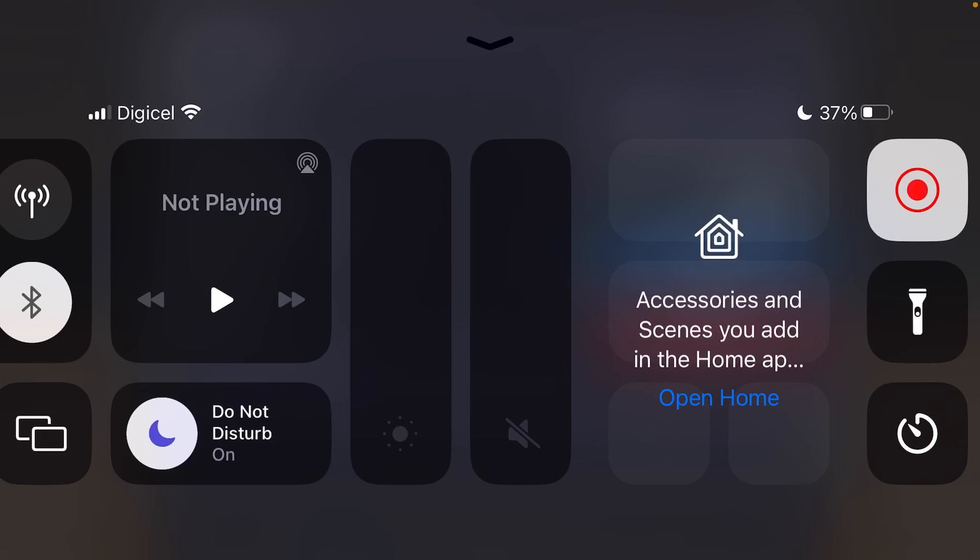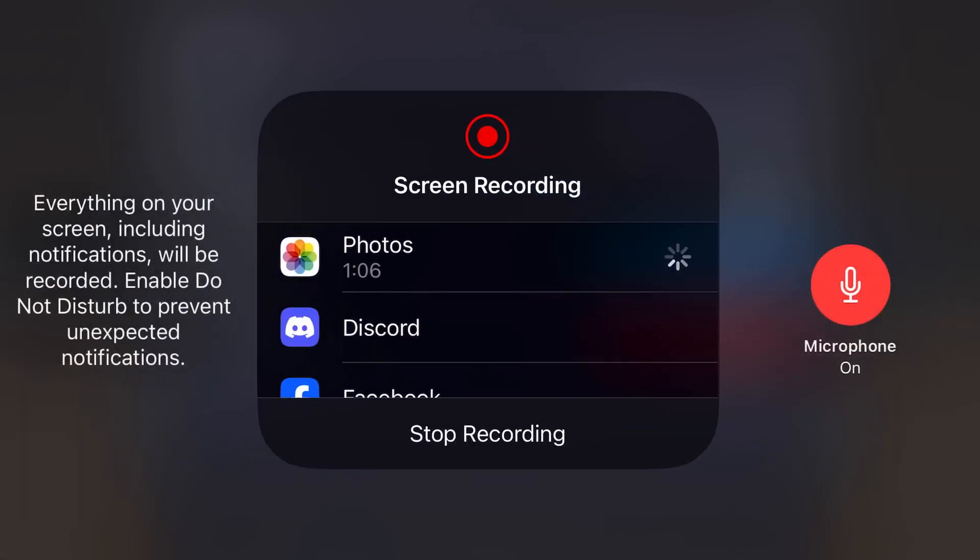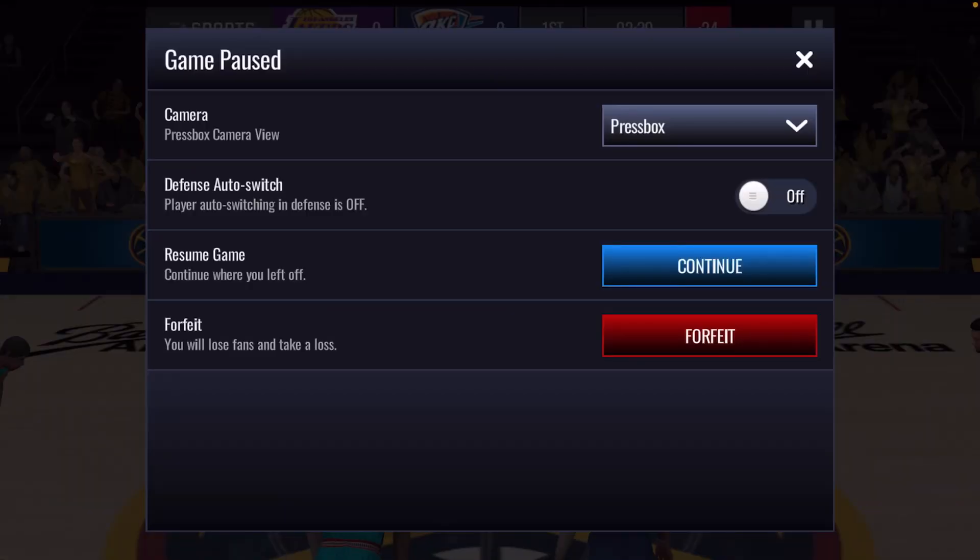By the way, I know you guys are already going to ask how do I have him already. No guys, I did not buy him off the auction house. I end up pulling him from a monthly master pack - this is absolutely crazy, already pulling a monthly master and it's just the second day. So yeah guys, this is crazy man.